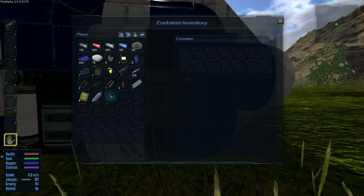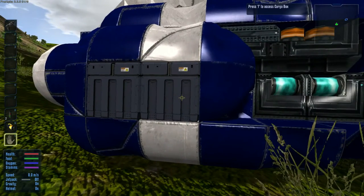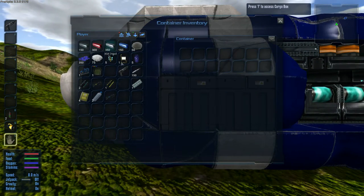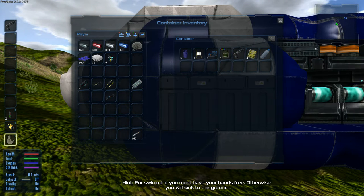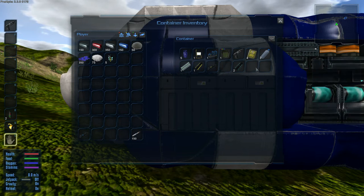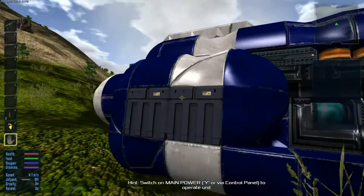Now let's reorganize things a bit. We already have the pistol, so let's put the drill here, the flashlight here, medkits there. Let's use this as storage temporarily — throw the oxygen bottle, work lights, core gun. The rations, water, antidote pills we can leave. We're not going to do any mining yet, just take a quick peek up top.